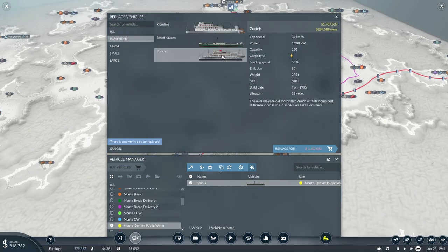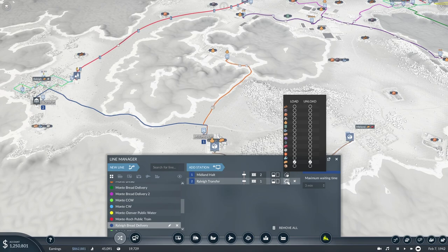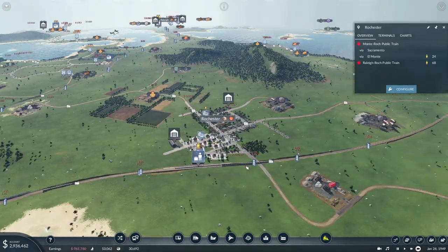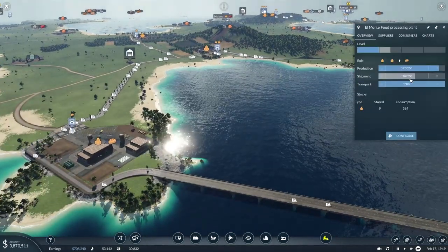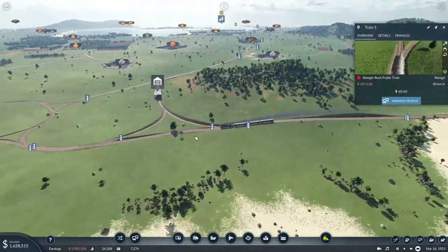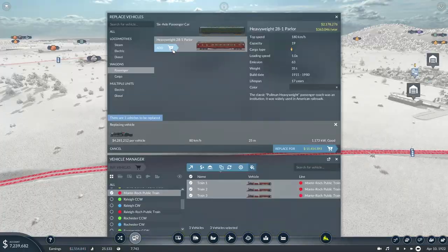Next up, especially for a tycoon or simulation game, is the UI. I'm a big advocate for things that are simple and easy to find, especially when there's a lot to navigate through when building things or looking at financials and economy. In Transport Fever 2, I felt like the UI was simplistic and straight to the point. It was very easy to navigate all the menus and filters. I didn't really need a tutorial to find things because everything was kind of where you'd expect it to be. Well done devs — the UI is easily navigated.